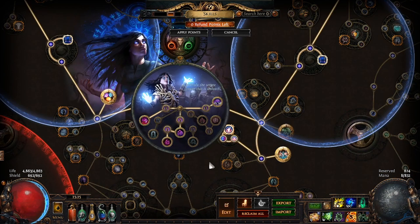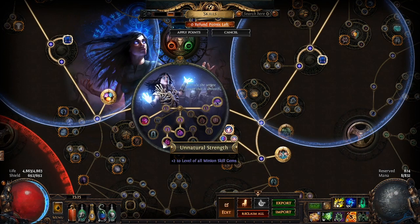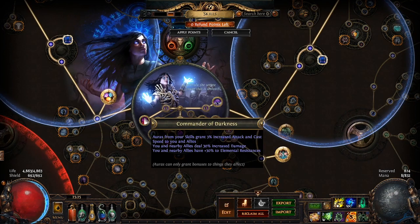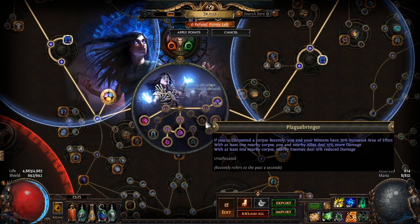Your ascendancies are also pretty standard for a necro. First, go into Mindless Aggression followed by Unnatural Strength. Lastly, pick up Commander of Darkness and Mistress of Sacrifice. You can also use Plague Bringer instead of Mistress of Sacrifice if you want to go full glass cannon, though I do not recommend that for solo play.